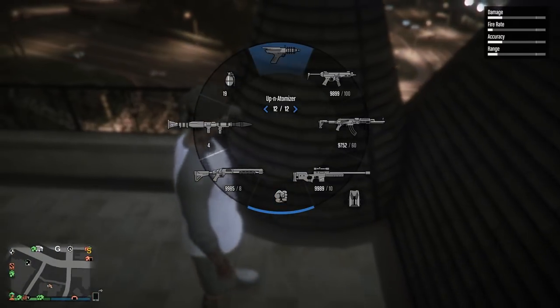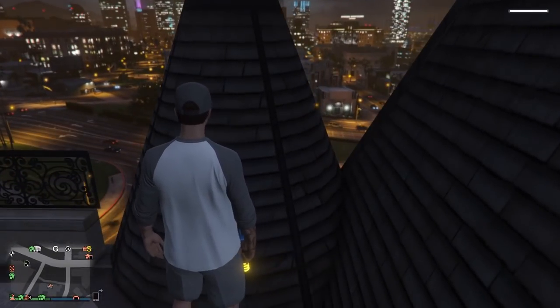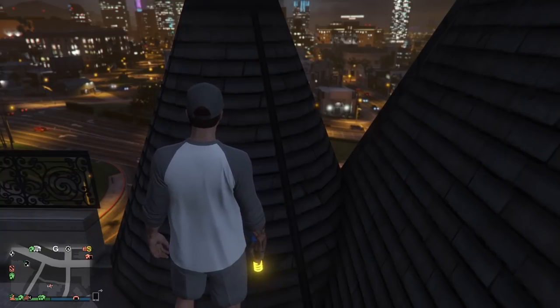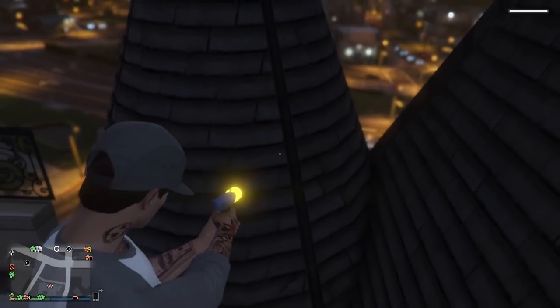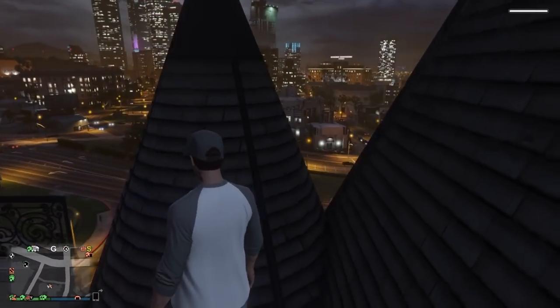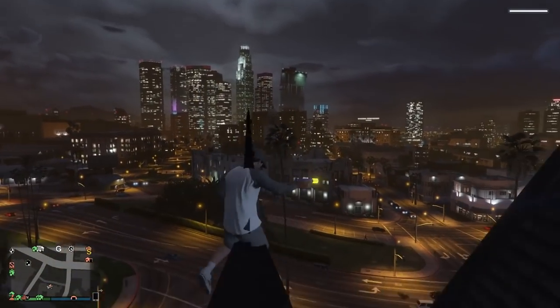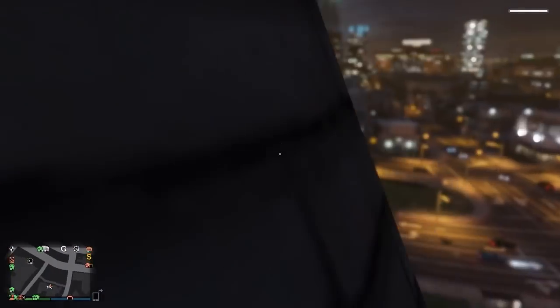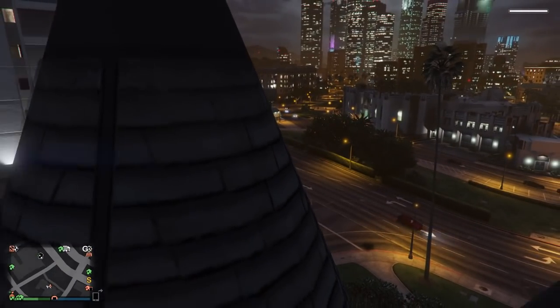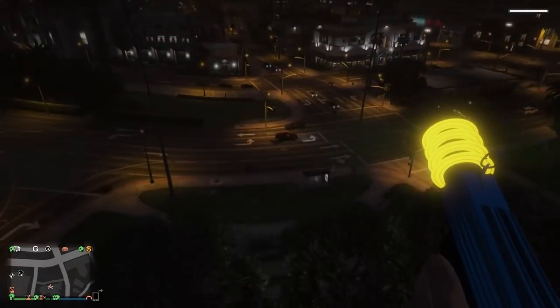I recommend doing it with the ray gun, but you can pretty much do it with any gun. You're going to click square and X to jump up on top of this cone. And you're going to aim down sight — just aim down sight just like this once you get on top. And you should just lag right into it. Just like that, you can see through the cone. If you get into first person, look at this — all the way see through.